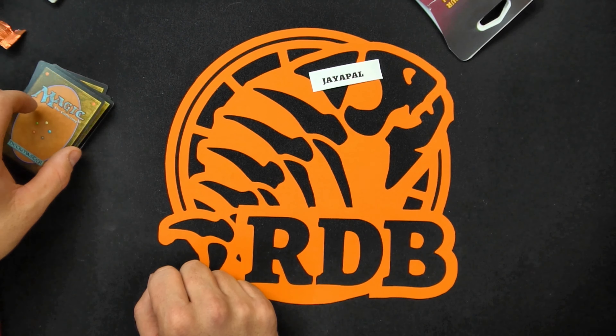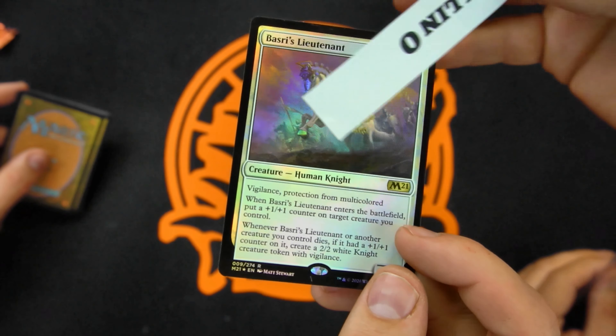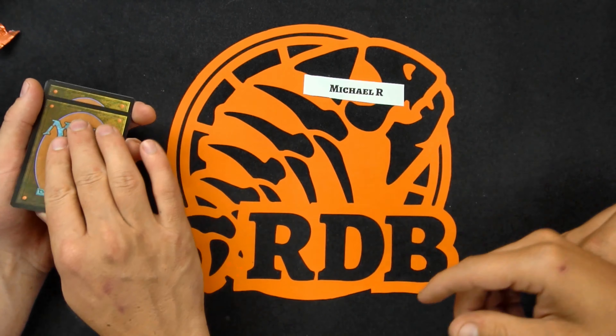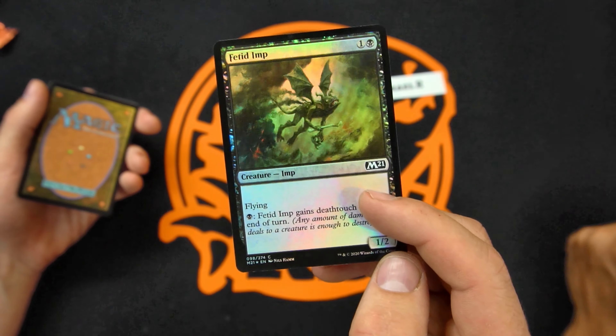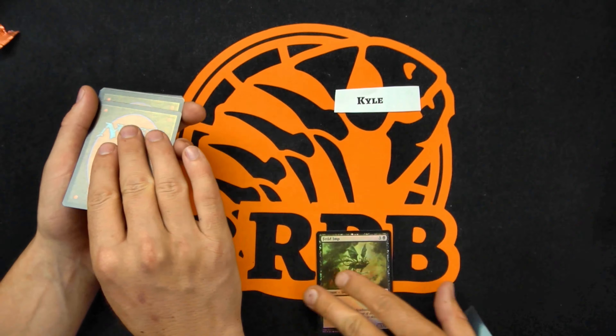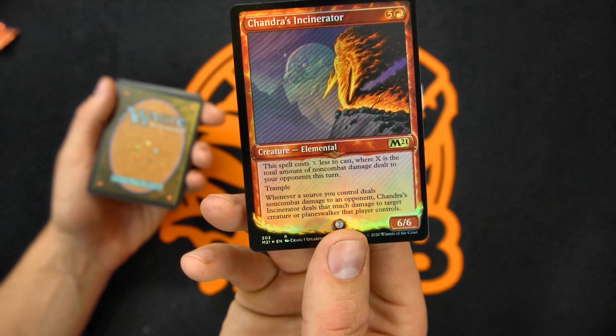All right, so we did Ikoria. Now Core 2021. Let's get rid of the token and give these cards a little shuffle. There you go — Colin gets Basri's Lieutenant, which is the regular version from this set. Michael R — we'll have to see which one that is, because we have Mike R and Michael R. Also Kyle gets Chandra's Incinerator with the full art — that is the showcase, the weird faded-out version.